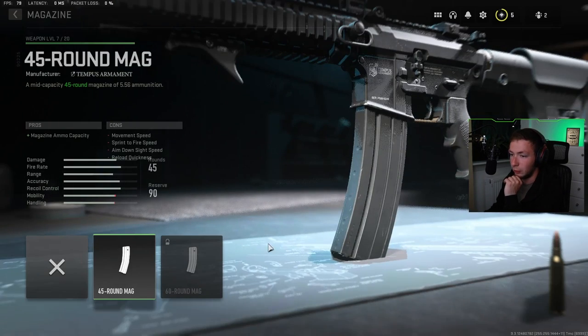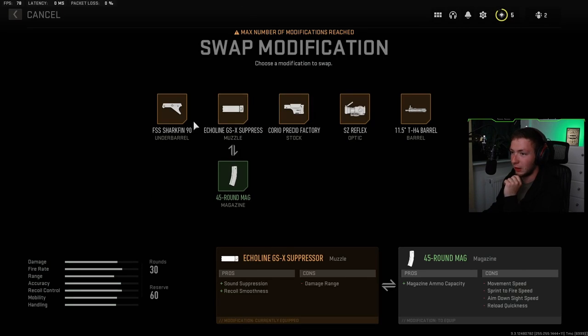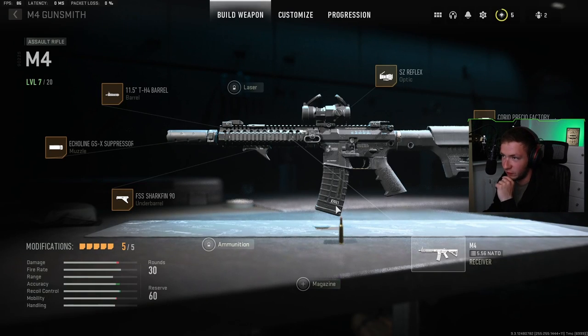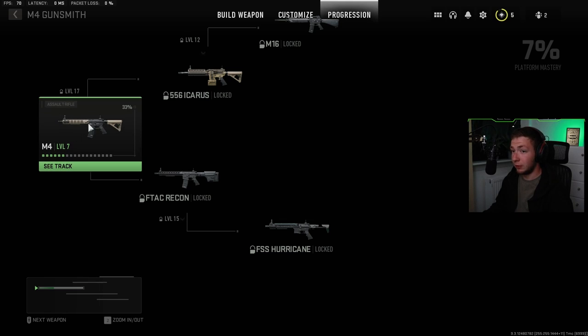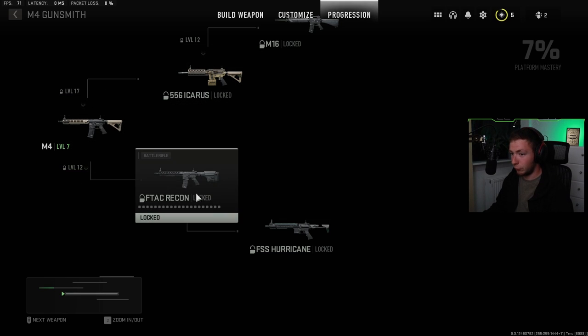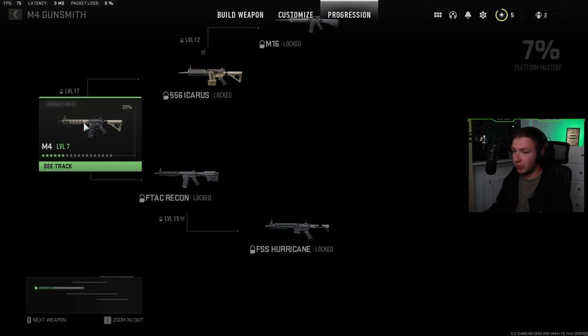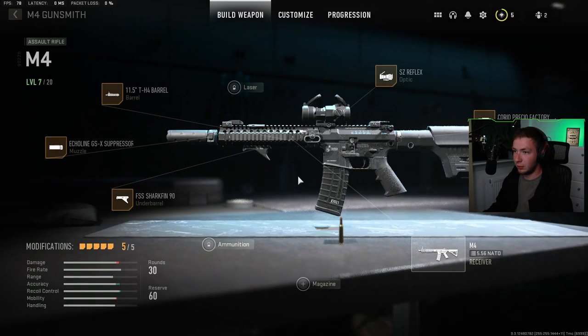And now I've maxed it out — I'm at 5 out of 5. I still have 30 rounds, so if I wanted to get a larger mag I'd need to remove something else, just like Modern Warfare 1 and Cold War. But I think 30 rounds is fine. I'll be interested to see when this reaches level 12 — we should unlock the F-Tag, and then with the F-Tag I should be able to use things from the M4 on its build. Let's do another one now with the modified weapon. For a beta, this is actually pretty good.